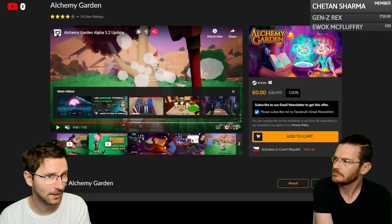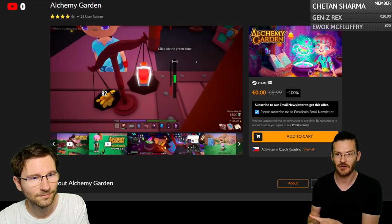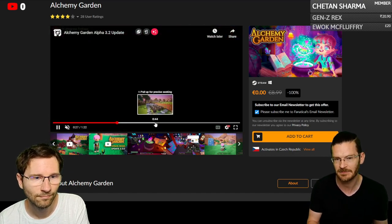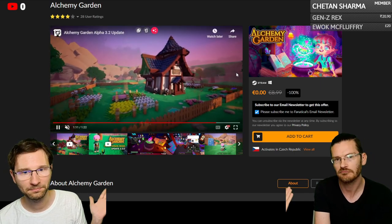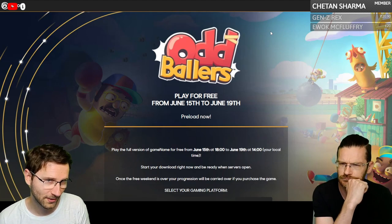From Fanatical: Alchemy Garden has you tending a garden, harvesting ingredients to create spells and potions. There's a little exploration and crafting — it's a first-person game that looks a bit like Stardew Valley.